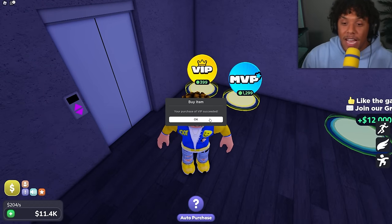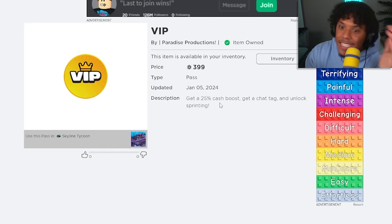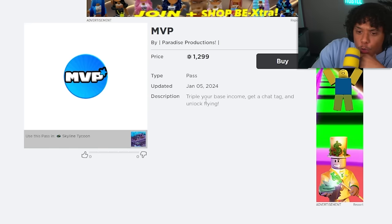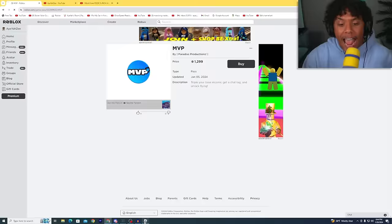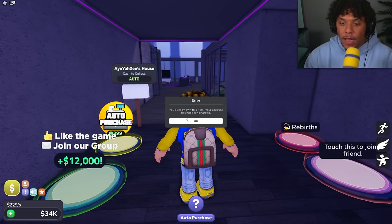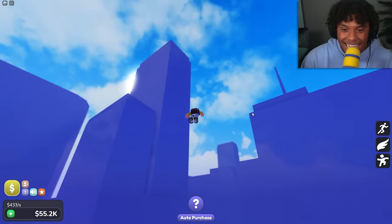VIP gives a 25% cash boost, a chat tag, and unlocks sprinting. MVP — which is way more expensive — triples your base income, gives a chat tag, and unlocks flying! We are buying MVP right now. I have to leave and rejoin to apply it. Now I can fly — oh my gosh, this is sick! We can literally explore the city.